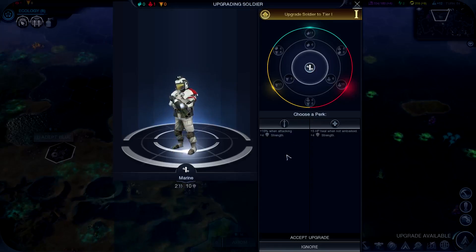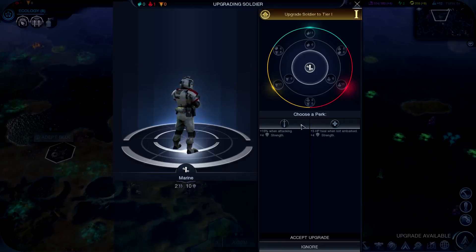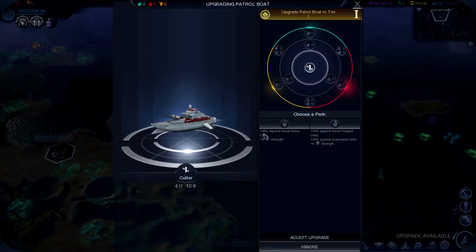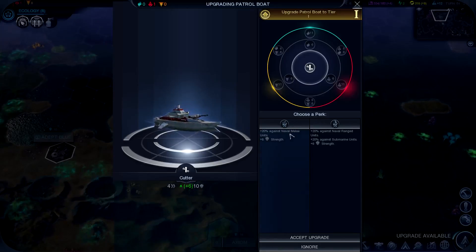We can choose between plus 15% when attacking, or plus 5 hit points heal when not embarked. Embark is when you're out in the water. We're going to go with the attacking bonus. With our Patrol Boat, we can go plus 20% against Naval Melee units, or plus 20% against Naval Ranged units. I typically like to be more concerned about Naval Melee units. The aliens in the water are going to be melee units, and I think this bonus will apply against them. Melee units can knock you down faster as the AI tends to have a big group of those. So we're going to accept that and hit our next turn.